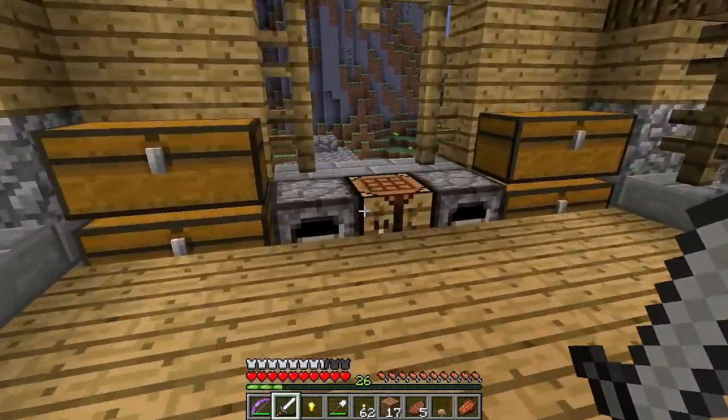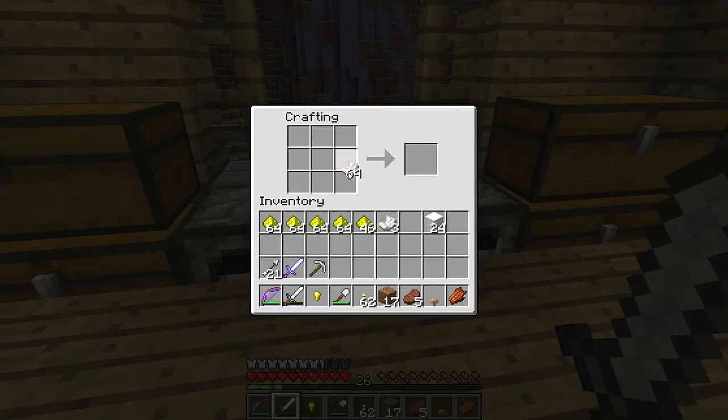Let's see what we can do with this quartz stuff. So I think we have to make it into a block first. At least let's try. Alright, so we have 40 there, so now... okay, so those are the pillars. Let's make a few of those.